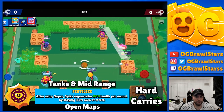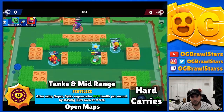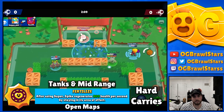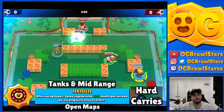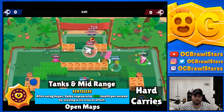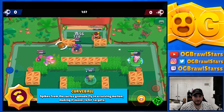Curveball is more chip damage and annoying to deal with. If you know you're playing against double tank Poco or any mid-range brawler besides Max, I would always take Fertilizer personally. You can make a lot of cool plays with it and it's really rewarding when you hit those RNG shots.